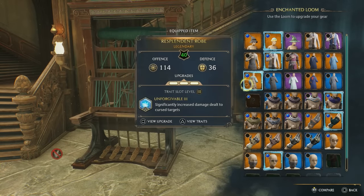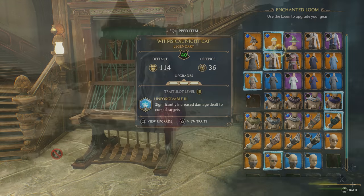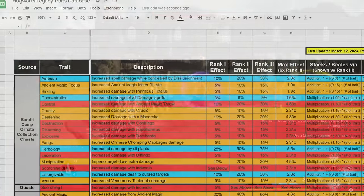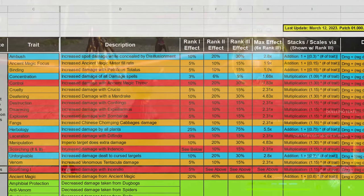However, the boost provided by different traits varies a lot, and some add together while others multiply. If you want to check out exactly how much of a boost each trait will give you and how multiple copies stack, you can check out my traits database spreadsheet linked below, where I've documented all of this for every trait in the game.